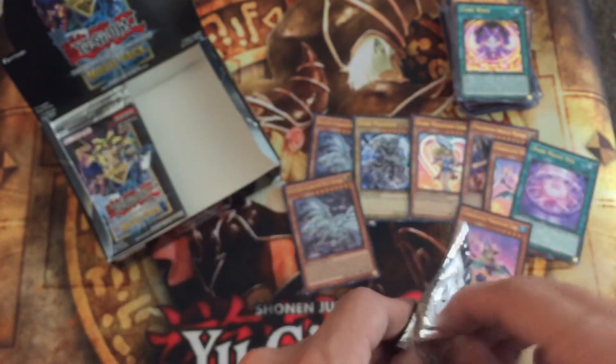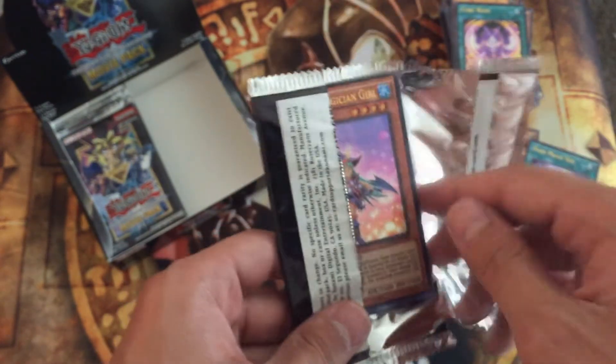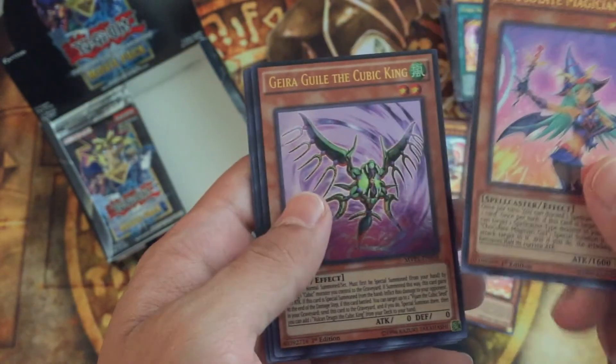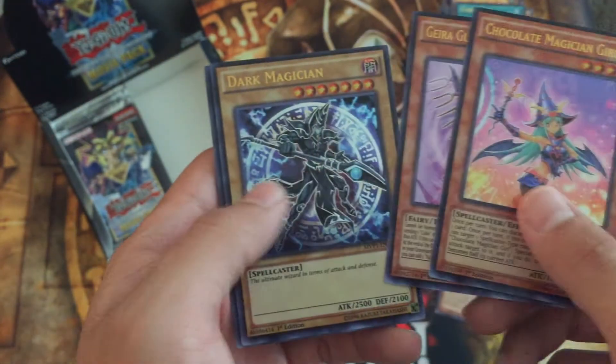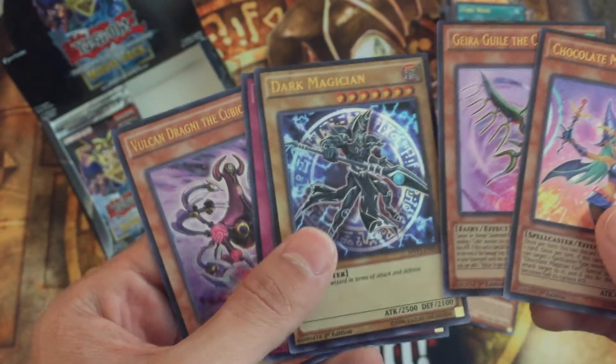It's kind of hard to just make a good deck with them, which is a shame. There we go — our third Chocolate Magician Girl finally! Awesome, so that'll be it. Dark Magician — nice. I love Dark Magician.